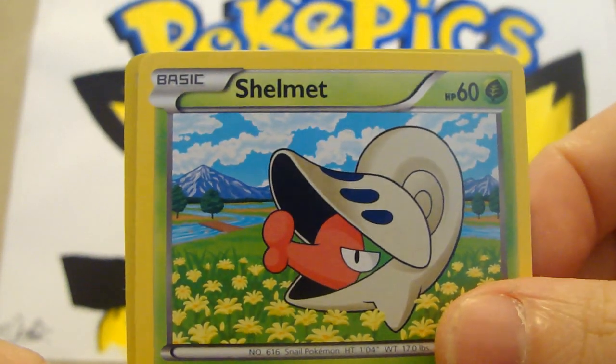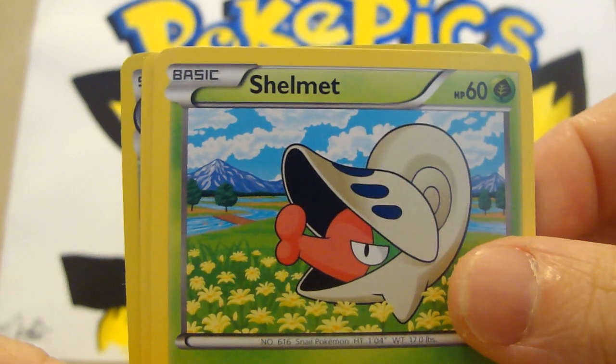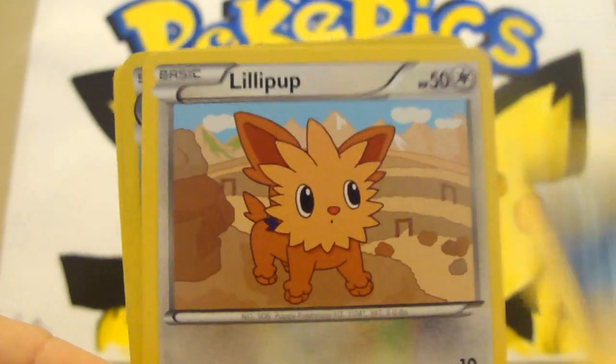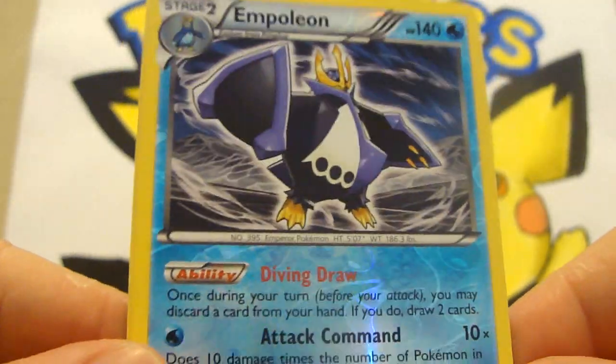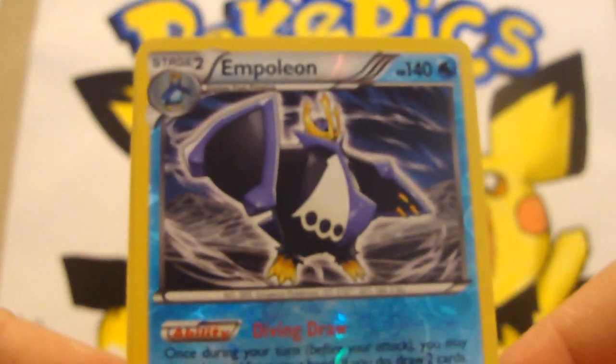Scraggy, Shelmet — I thought Accelgor came from him, they just look similar rather than Karrablast. A Tympole, a Joltik, a Lillipup. Oh — Empoleon! That's pretty nice, that's gotta be — that is a rare. That's pretty sweet.